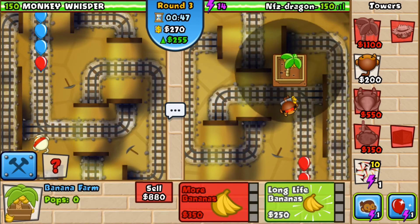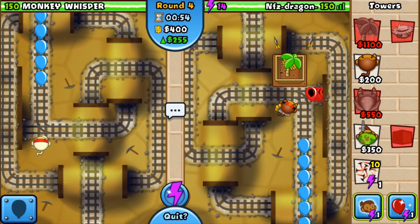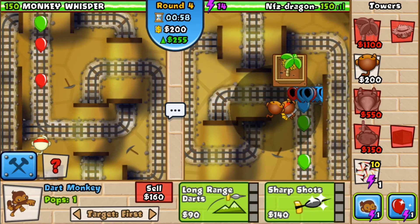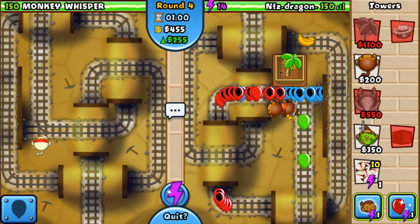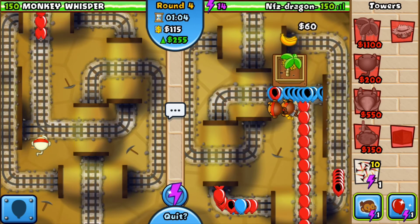It takes a lot of space. That's why banana farms are good and bad at the same time, because they take a lot of space. He's sending a bunch of balloons, but I already have a good dart monkey — level 3, tier 3. Same thing.